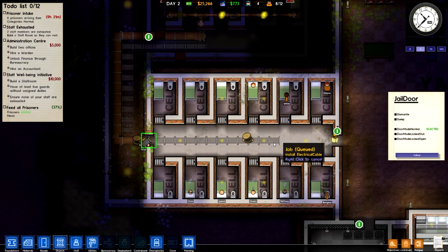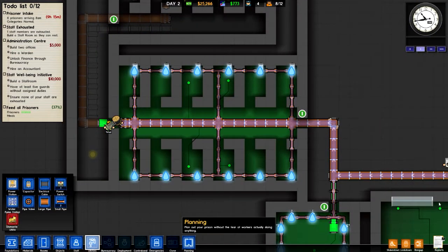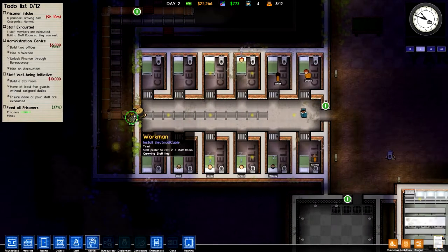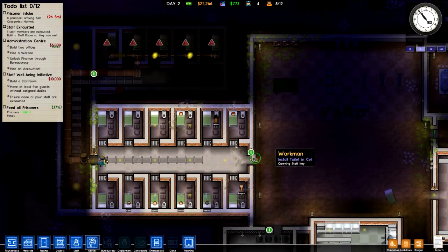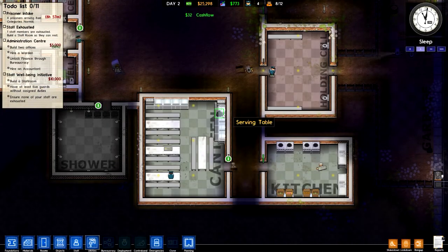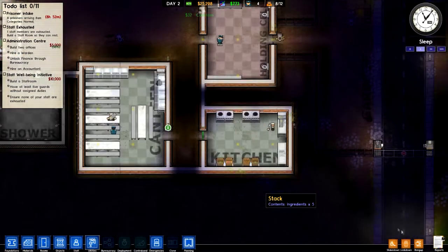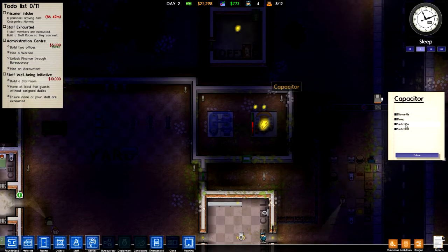We're going to get the wires installed here. Some guards coming to open the door. All this is looking good right now — all this stuff is running pretty well. Make sure these are turned on, which they are.